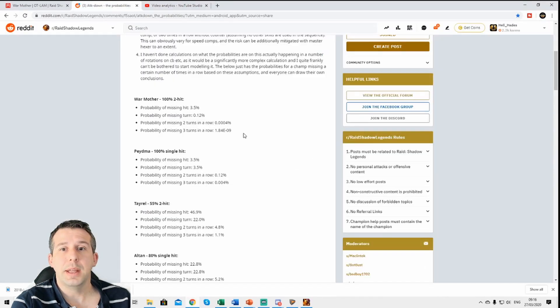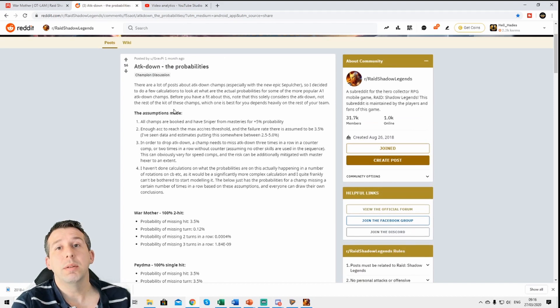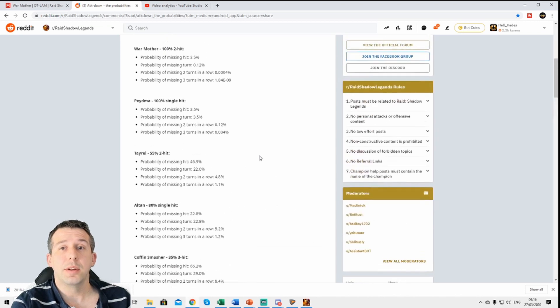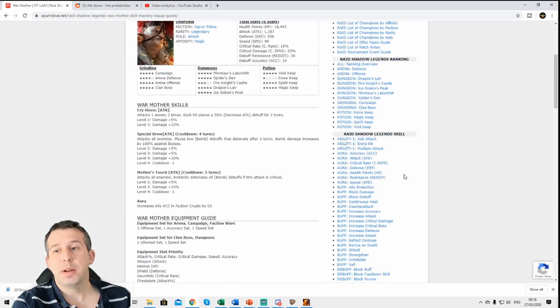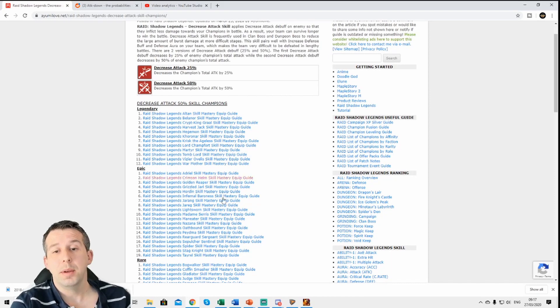For reference, I've used information from a Reddit post by GravP — I'll link it — which has really great probability data on landing your decrease attack on the first turn, second turn, and third turn. I've also used ayumilove.net a lot, where I can look up any debuff on the right-hand side and it gives me all the champions that have that skill in some form. Good website.